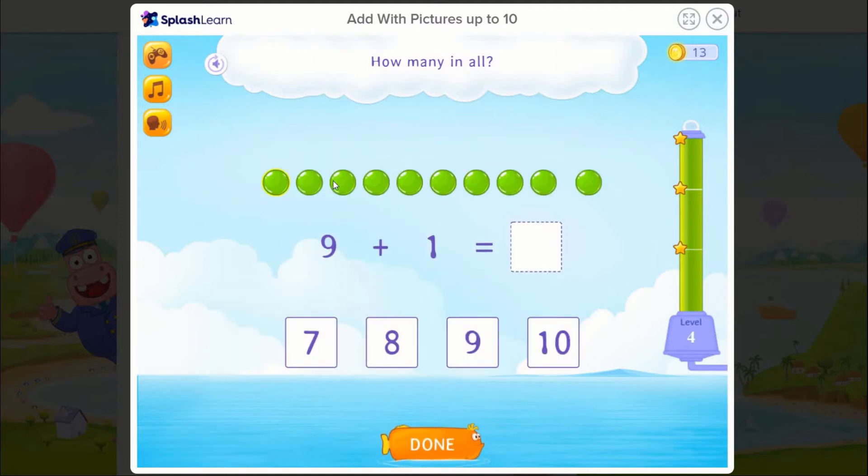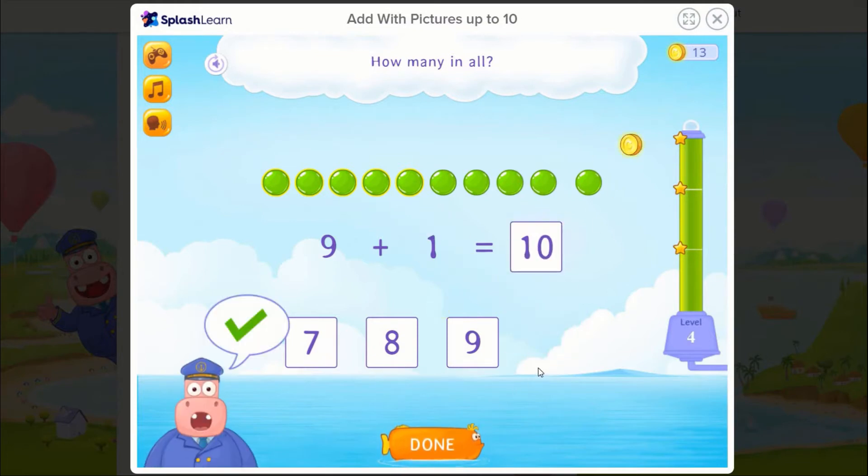9 and 1 is how many in all? 1, 2, 3, 4, 5, 6, 7, 8, 9, 10. Huh? On a roll!